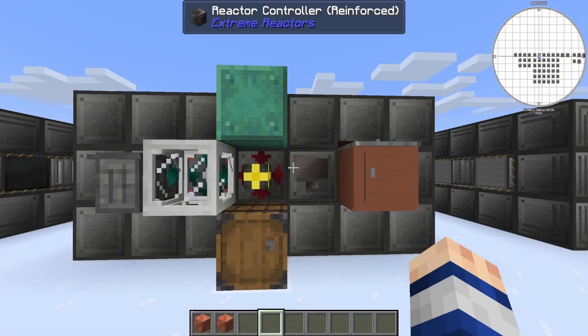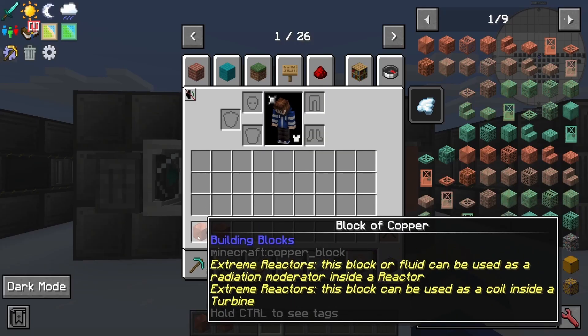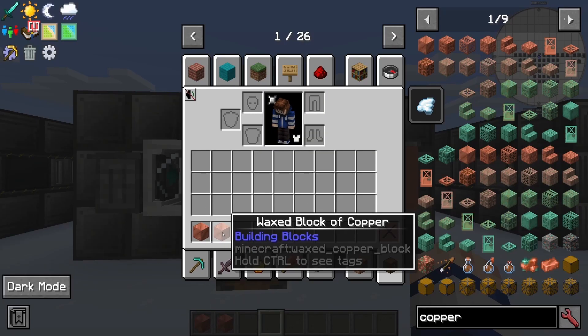One final thing to note about all these coolants is that copper is probably the absolute worst of all of them. Basically, when you put copper into your reactor it will oxidize over time, and oxidized copper cannot be used in your reactor — it has to be completely unoxidized. But strangely, you also cannot use waxed copper. Normal copper can be used as a moderator, but waxed copper cannot.